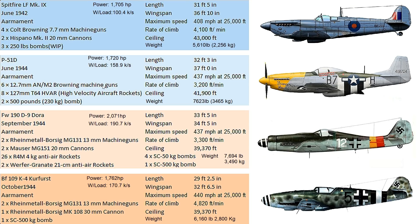The P-51 can also carry eight 127mm HVAR rockets and two 500-pound bombs, which is pretty impressive. The 13mm cannon on the Bf-109 has about 65 rounds — not a lot, but it's a massive projectile and up close it's devastating. The Dora has a fair amount of 20mm ammo, around 200 rounds.